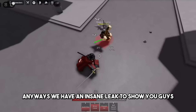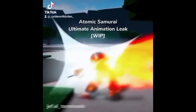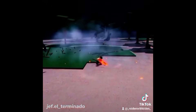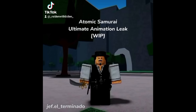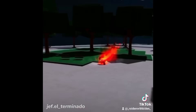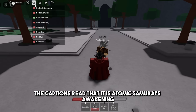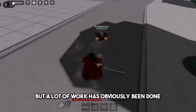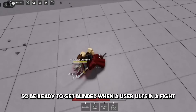We have an insane leak to show you guys, and it's going to make you even more excited about the next update. Here it is. So yeah, that was just eye candy for me — let's play it again real quick. The captions read that it is Atomic Samurai's Awakening Ultimate animation, so not a move yet. It also reads 'work in progress,' but a lot of work has obviously been done. We also have a bunch of effects in place for the animation, so be ready to get blinded when a user ults in a fight.